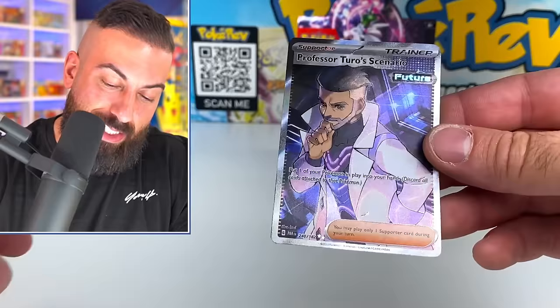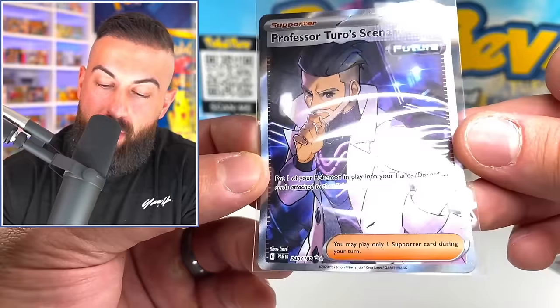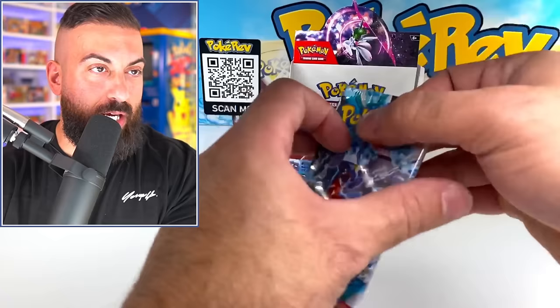This is not the special illustration rare version, but this is really nice - Professor Turo's Scenario, a future card. We might have a similar haircut, similar beard, similar eyebrows - that might be a really good Halloween costume. I should have thought ahead, I wish I had a lab coat.